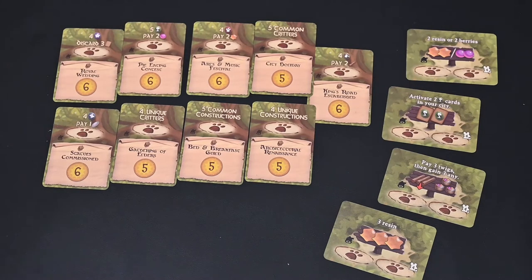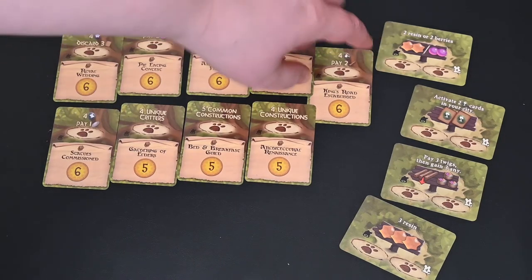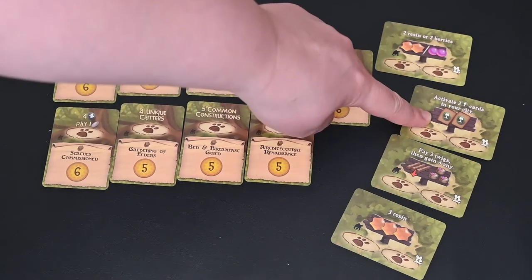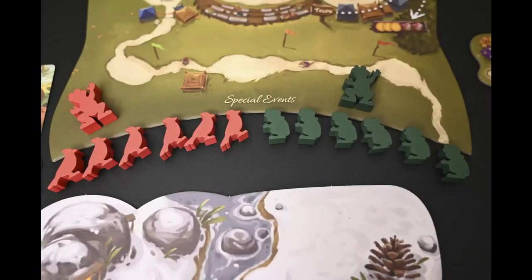You don't have to go for two specific critters. There are forest locations that provide more replayability, and there's even one that lets you activate two of the green cards in your city, which is pretty cool. And then you've got two new critters available: the cardinals and the slightly ugly toads. Since the Pearlbrook expansion was already out previously, they gave you the frog ambassadors for those as well.